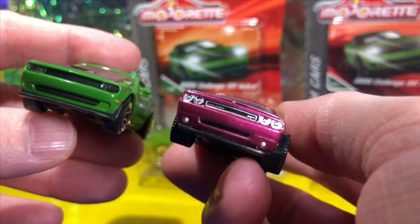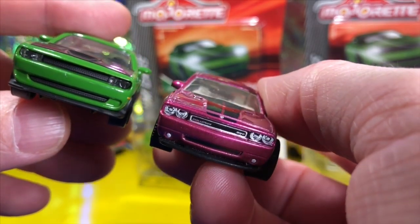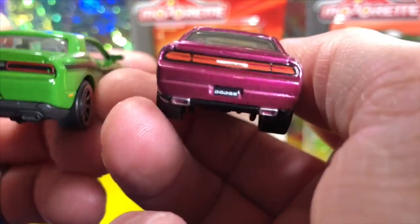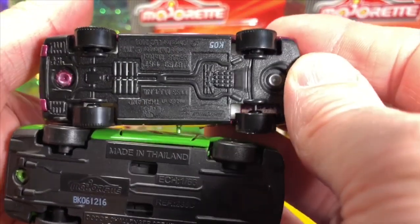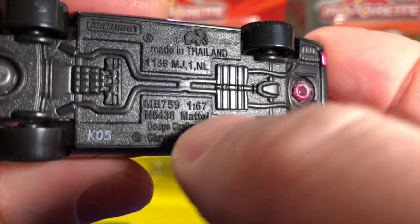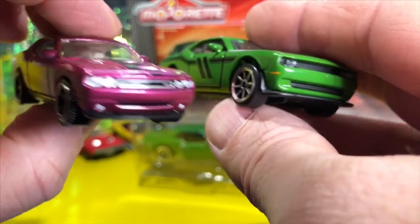The Matchbox has everything tampo'd on. It's a different kind of front end — of course this is the Hellcat versus the regular Challenger, although that is an SRT as well. There must be a new SRT: it's the old SRT versus a new one. The Majorette comes in at 1:66 scale as compared to the Matchbox — believe it or not — at 1:67. So that's really tiny; 1:66 versus 1:67, it hasn't put on much weight over the centuries.